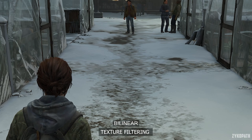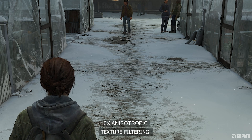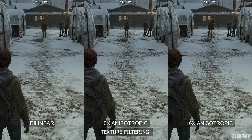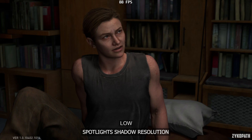Texture filtering is straightforward and basic, with each higher option making a noticeable improvement. Just use 16x for the best image quality. The spotlight's shadow resolution makes a decent improvement to overall image quality, player lighting, and shading. Up to high, performance remains around the same, while very high has a more measurable impact to performance. Therefore, I recommend high.